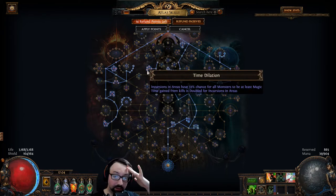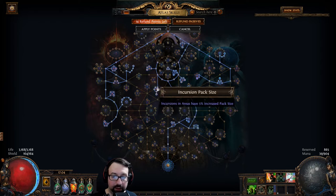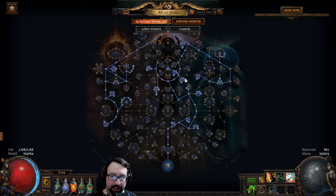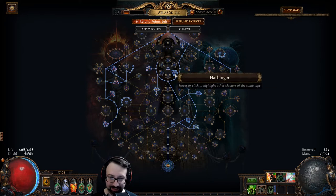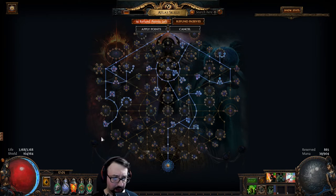The pack size from Time Dilation also makes Alva incursions insanely good. Those are all the points you need — you don't need any of the others. We also have 100% of the shrine nodes. I did cut a few corners in the harbinger drop nodes for currency shards, so I don't have the most premium harbinger drops, but still pretty good. Another bonus reason to go harbinger is the wheel in the middle — plus we have Beyond, all the beyond there, and all the pack size for influence modifiers.